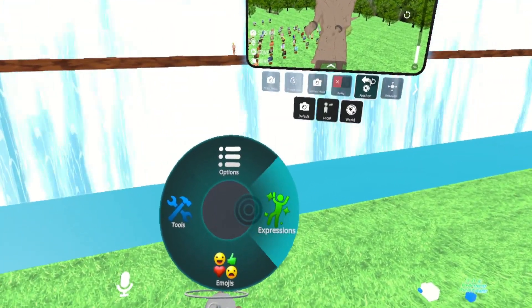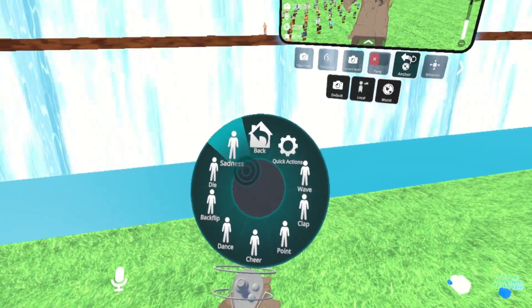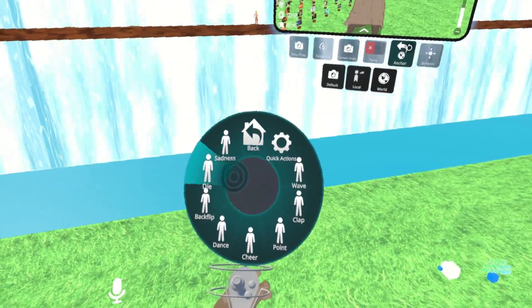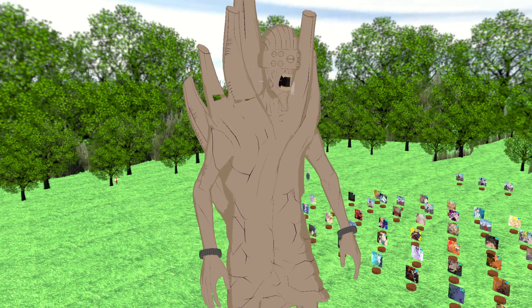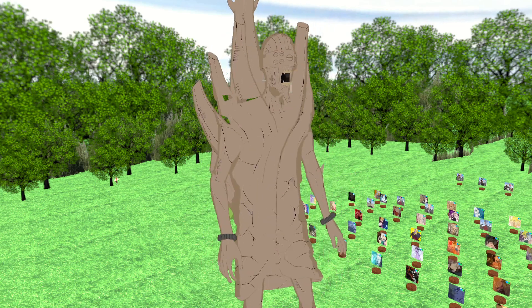Next we will go ahead and check the expressions wheel. Over here we go to expressions and it looks like we just have the default animations and a backflip. So this is more just a standard avatar.